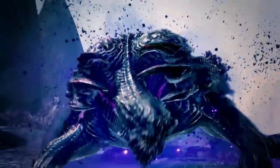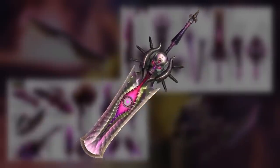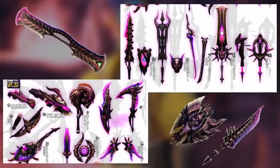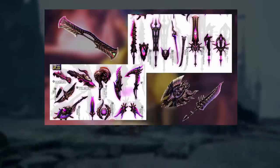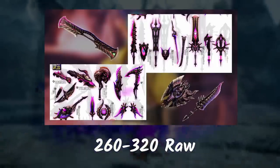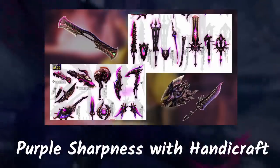Now let's talk about Gormagala's weapons. Here's what they look like — they all look really good, especially that greatsword. I really want to get that already. Gormagala has every weapon for every weapon type. In terms of weapon stats, based on Monster Hunter Generations Ultimate, Gormagala weapons average 260 to 320 raw. They have blue sharpness only, but you can get it up to purple with Handicraft.